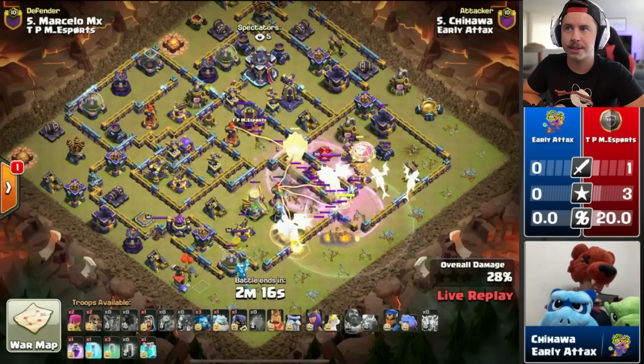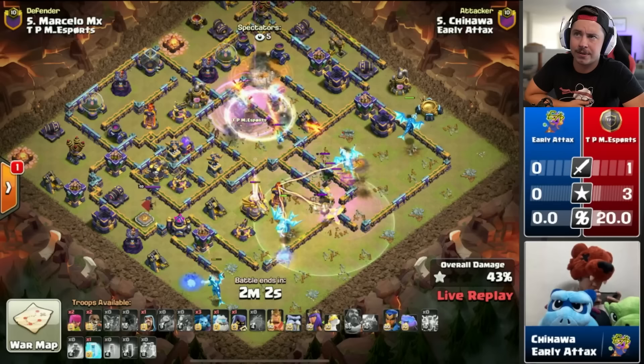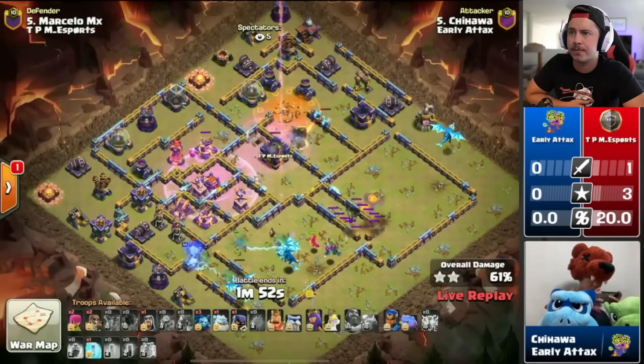Warden ability now — boom, perfect timing. There's the first rage. He's got the frosty with the king. It's a super minion blimp with the clone spell. There's the clone, there's the invis, there's the rage — super minions looking good, that's a perfect spot. They get the monolith, they get the town hall, they get the inferno tower. Look at this value from the super minion bomb — just clutch, perfect positioning. Nice, gets through the eagle artillery.